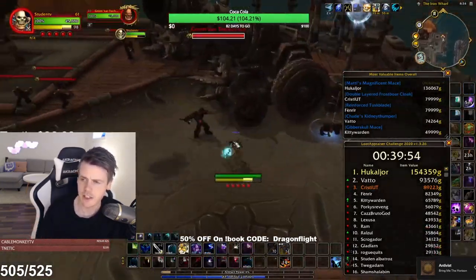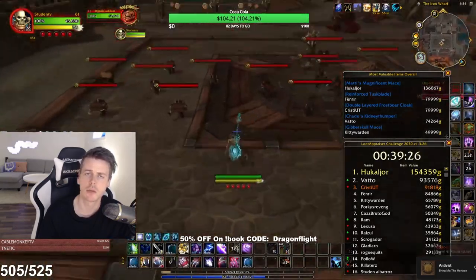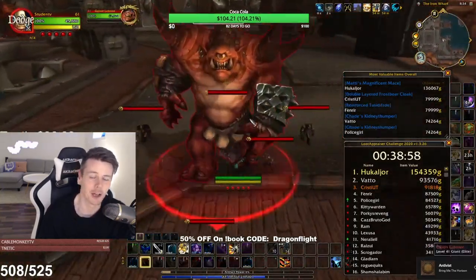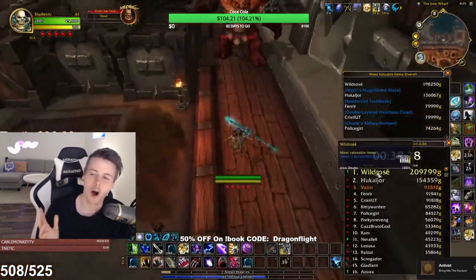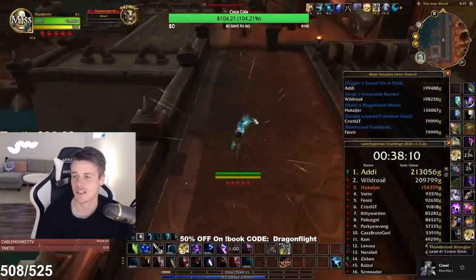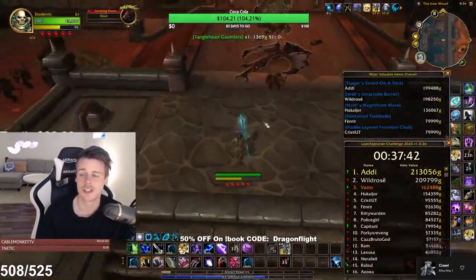At this point in the GigaLac, about five or six minutes in, you can see the loot appraiser just filled up with blue items — some good, some bad. There's even some epic items at this point, but they're trinkets and necklaces that don't have a high enough value to pop up on the most valuable list. There's another 200k item though — the sword on a stick — which is a unique and really good blue item, but it's not what we want to see.